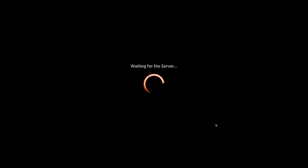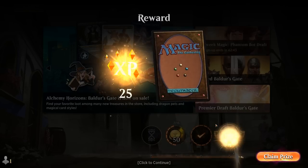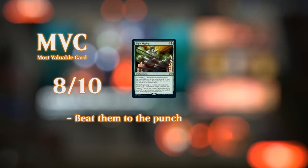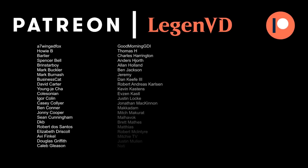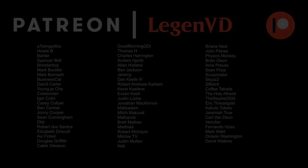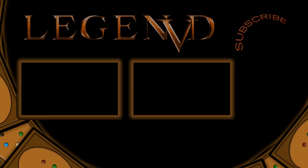So we got to see our Jund Fight Rigging deck in a pretty wide variety of matchups. Overall, if you want a better matchup against Greasefang decks, replace Ferocidon with Graveyard Trespasser. But for now, Ferocidon certainly helps in the lifegain matchups. That'll do it for today's gameplay — thank you for watching, hope you enjoyed, and as always have a nice day. I also want to thank all my patrons, and you can become a patron yourself today and decide the topic of future videos over at patreon.com/legendvd.